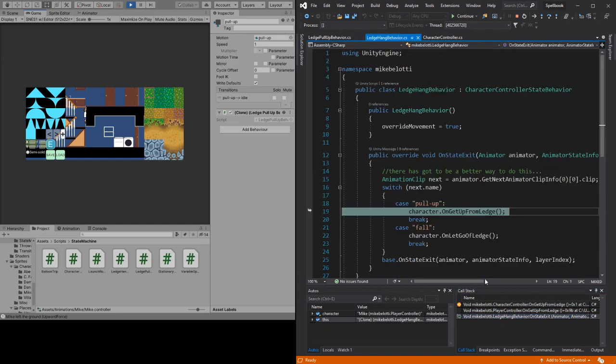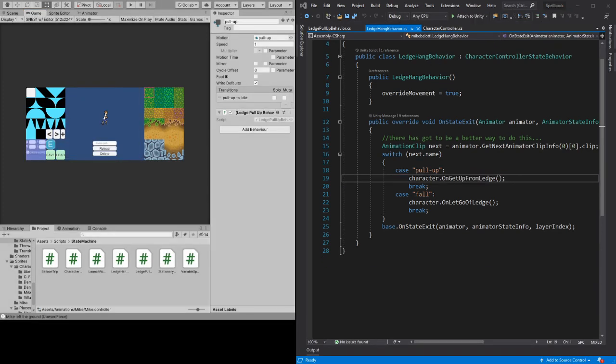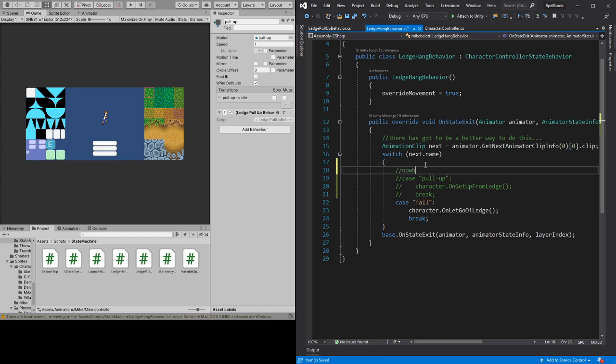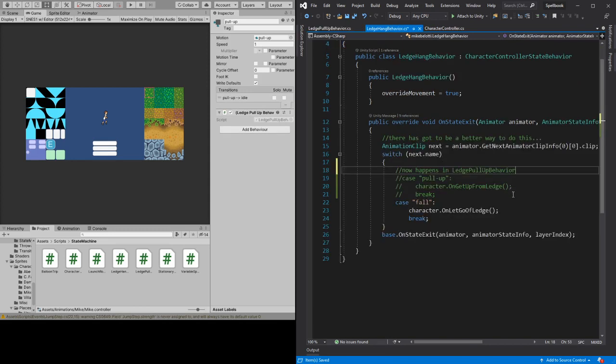Oh wait — this is still happening. I didn't get rid of it from here too — well, that explains something. I'll just comment it out because I want to leave some breadcrumbs. This is still okay here — going from hanging to falling doesn't change his pivot, doesn't make any kind of visual artifact, so it's okay to do that. Let's try this again.